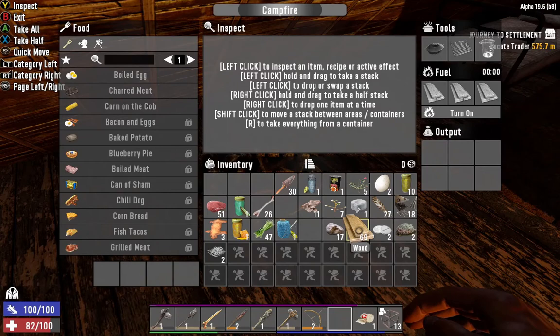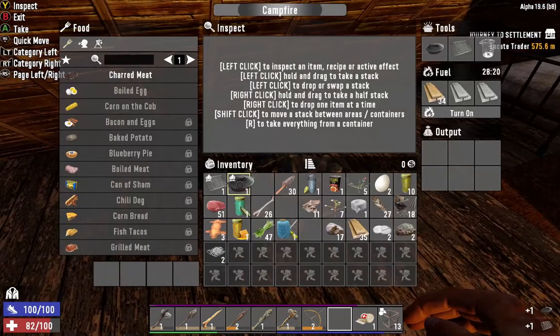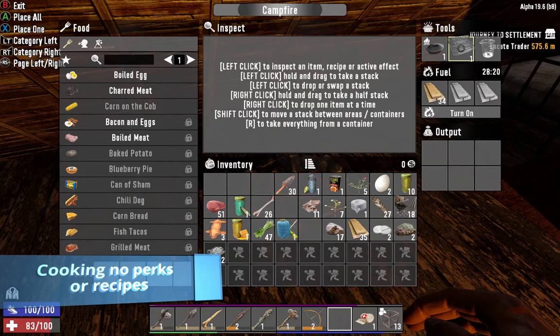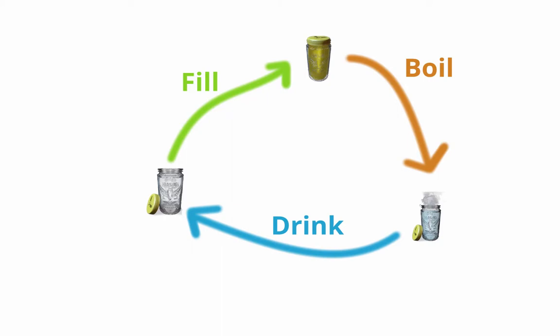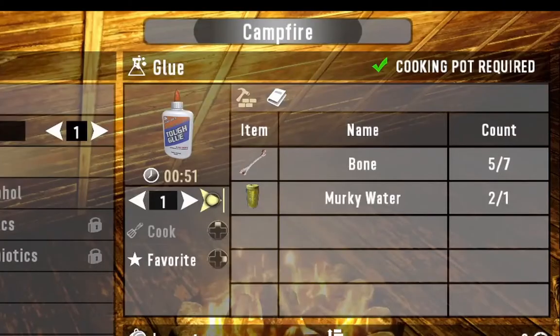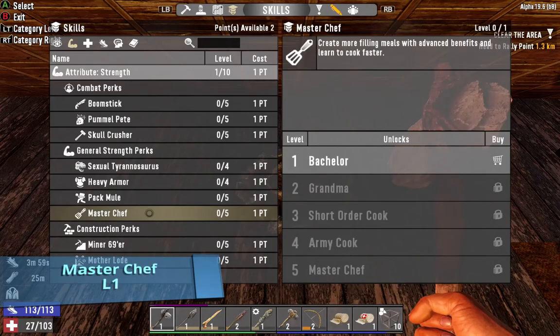Let's get cooking. Build your campfire and put some fuel — you can burn almost anything, but wood is very abundant. Place your cooking pot. Without any recipe or skill points, your options are limited. Boil your murky water to get boiled water. Drinking the water will give you an empty glass jar and you can repeat the cycle. Use some of your bones and murky water to make glue, but you cannot recover the glass jar this way. You can make charred meat that will lower your hunger but increase your thirst.